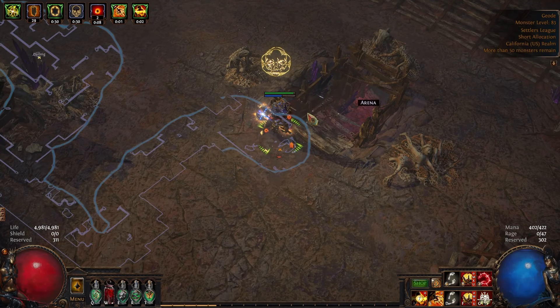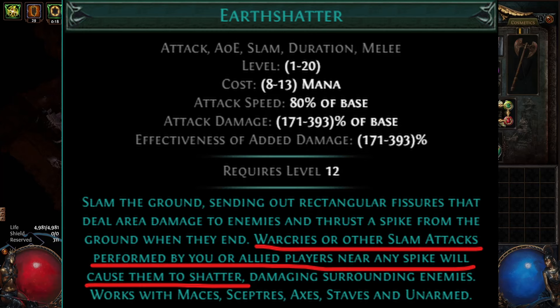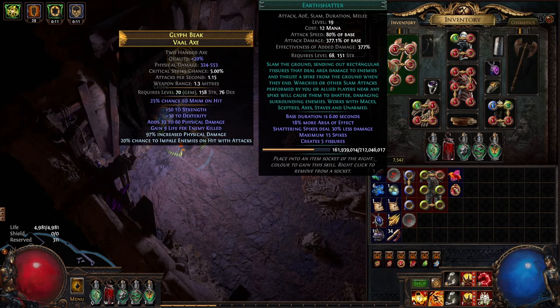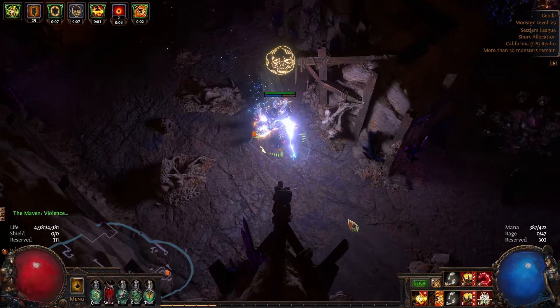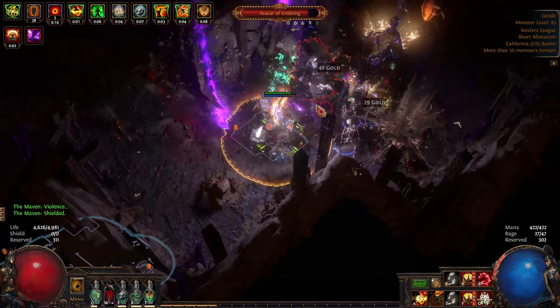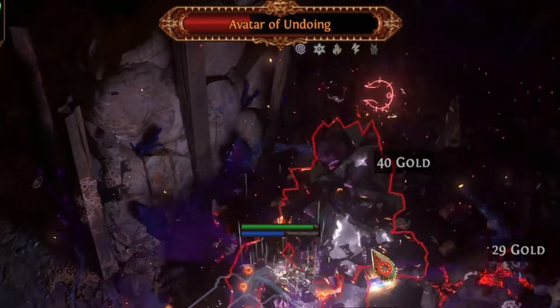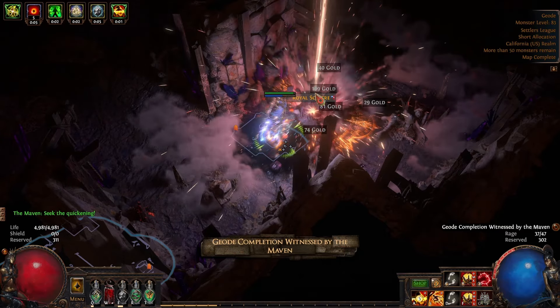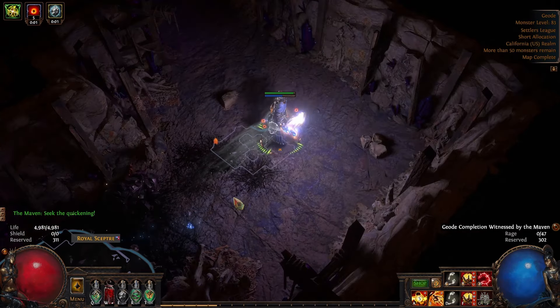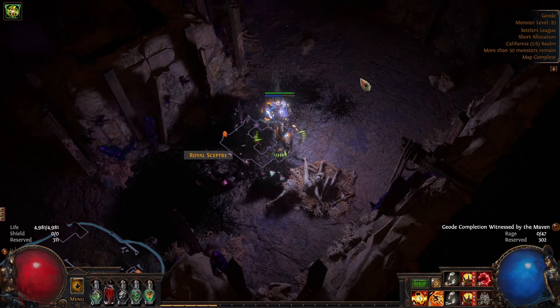We're at the Boss Arena with our bossing setup — Earth Shatter. What we're going to do is slam the ground with Earth Shatter, which leaves spikes on the ground. Earth Shatter says: War Cries or other slam attacks performed by you or allied players near any spike will cause them to shatter. Let's get some spikes down, War Cry, and as we got closer to 20% we have Culling Strike. That went definitely faster than it would have with just Ground Slam — with Earth Shatter it chunks him a bit more.